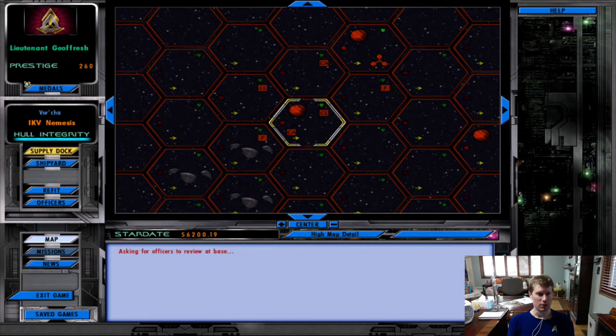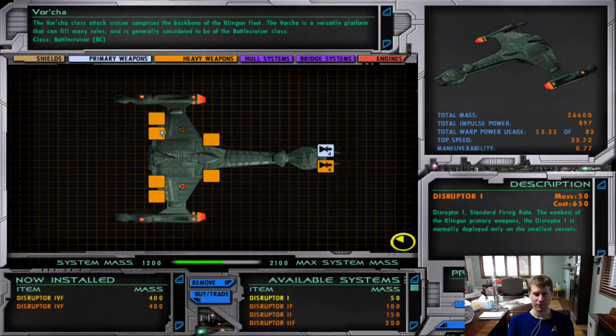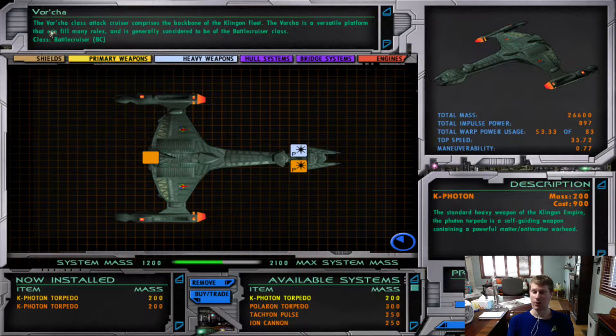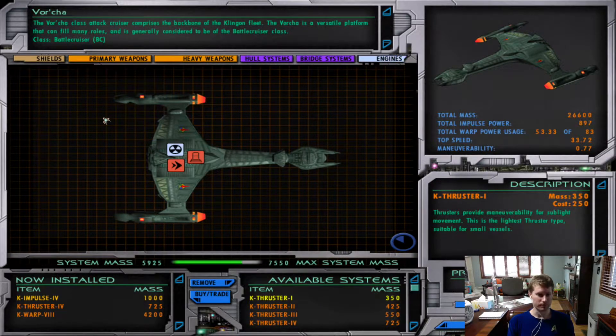Let's go ahead and check out our supply dock. We're maxed out, and this is the Vorsha class — we have really great forward firing capabilities. That's all we have actually, so this is a battlecruiser, so we're going to have to use cloak a whole lot. We have a lot of power, not the greatest maneuverability, but we could work on that.